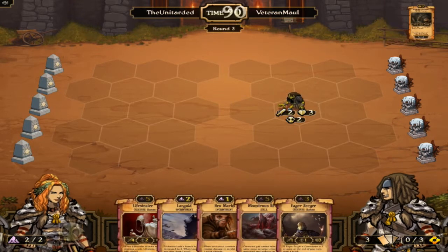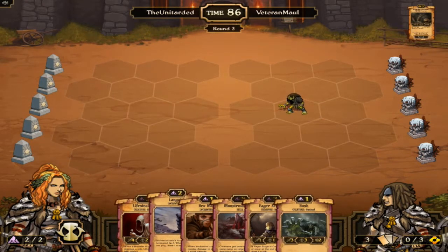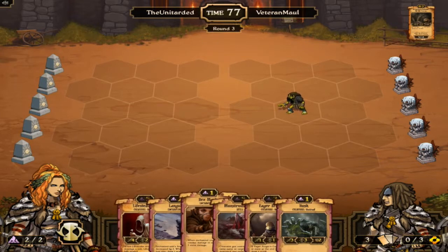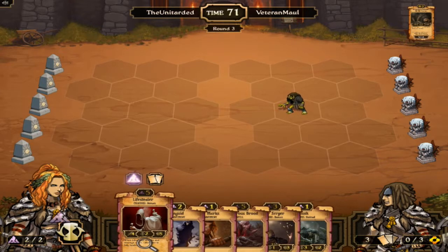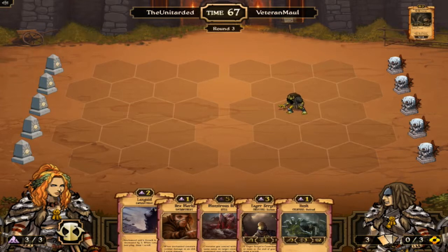They went first and they've got the first creature out and we don't have anything. I think what we're going to do is we'll sack the Lifestealer. We will Languid and Husk.